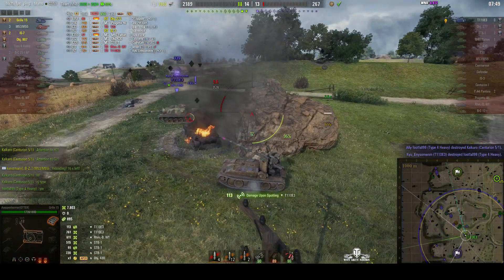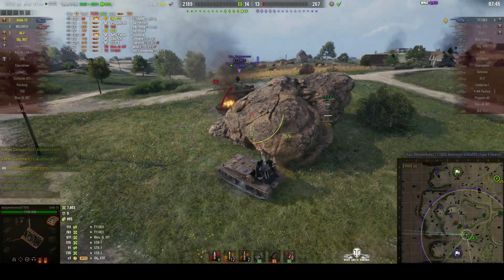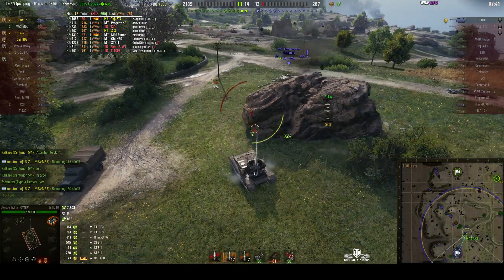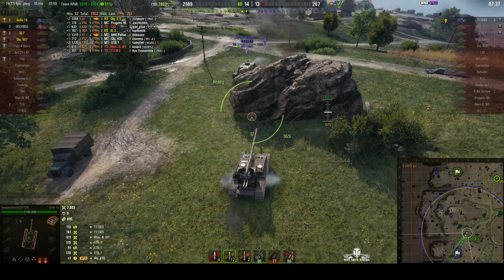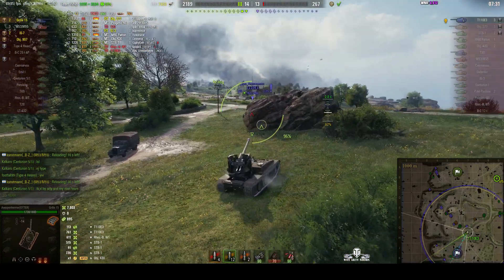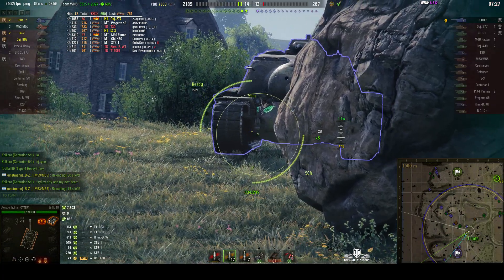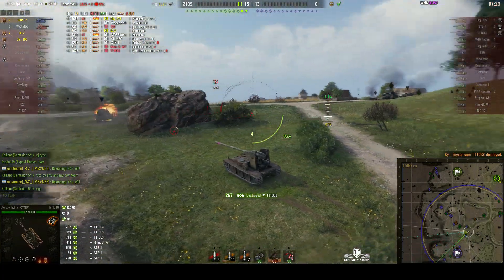The RT has a go — he's hit him, stunned him, and the E3 has used his first aid. But I'm not sure he's going to be able to beat our speed at getting around this rock. If he comes around that corner we will put a round into him. Arpenheimer is being very careful, using his ability to move fast. Can he track him? No — he's going for the lower plate and that's the kill shot, and that wins the game!